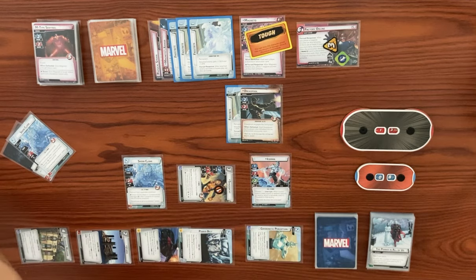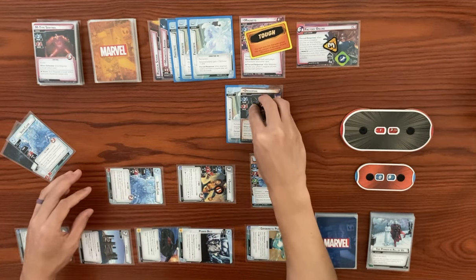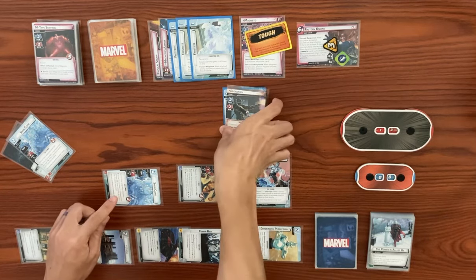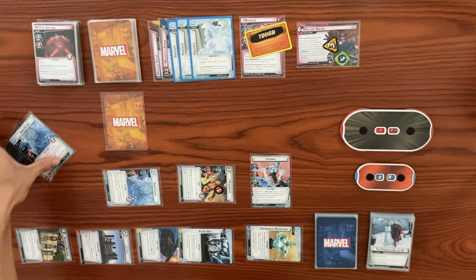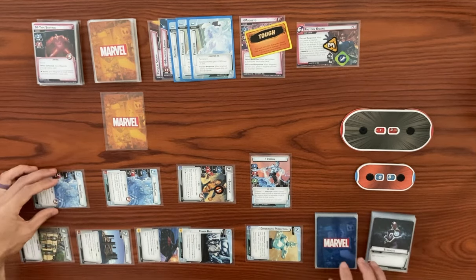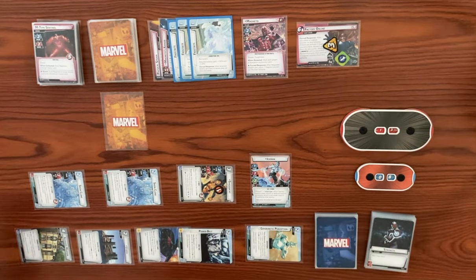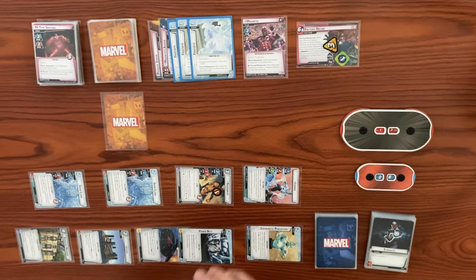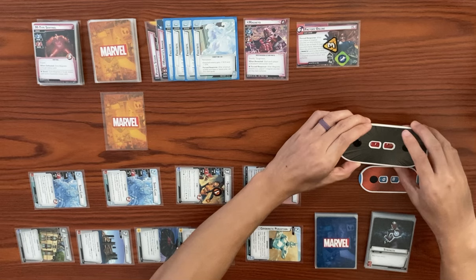Iceman swings for two at Magneto, triggering freeze to give him another frostbite, and then two damage brings him from 13 down to 11. I kind of want to flip down here — if he schemes out, we're okay. Let's see: he's scheming with two, and if he gets a boost of four it still won't pop because he has minus four scheme. And we're going to flip down to alter ego.